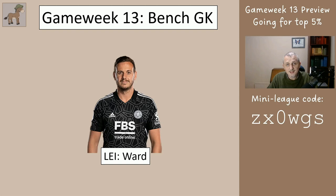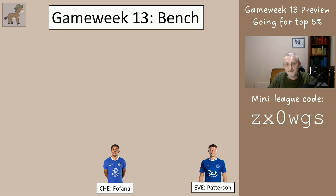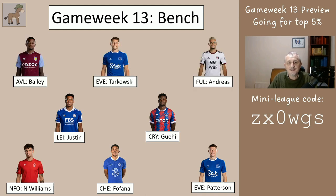On your bench you're going to have Ward as your keeper. I'm now going to show you a number of players — the first player you see that you've got goes number three on your bench, the next one number two, and the last one number one. Patterson's first on your bench if you have him, then Fofana, Nico Williams, Gaye, Justin, Andreas, Tarkoski, and Bailey. I'm aware Bailey got zero points last time, got a yellow card, and got pulled off before the end of the game, but Gerrard's gone now and more often than not when a manager leaves a club there's an instant bounce. Whoever's in charge this week there's a chance Bailey's going to do well, but in any case he's on the bench and there's a reasonable chance he's not going to come on for you.